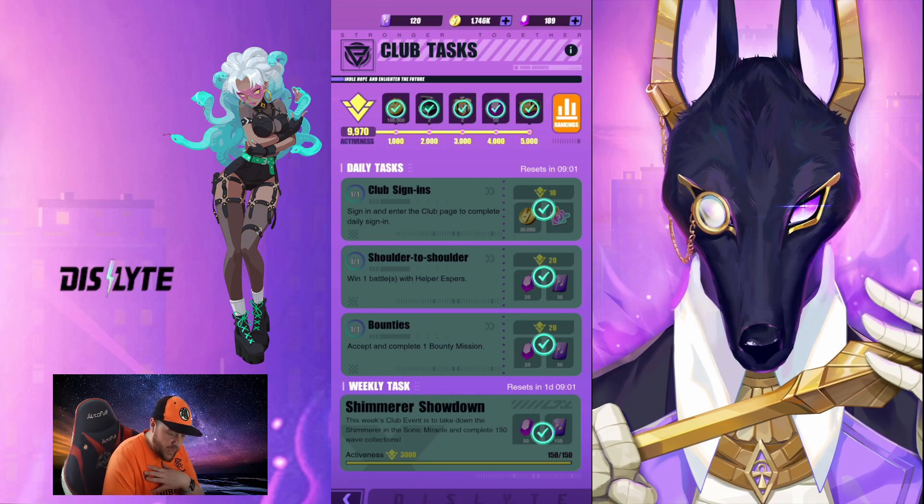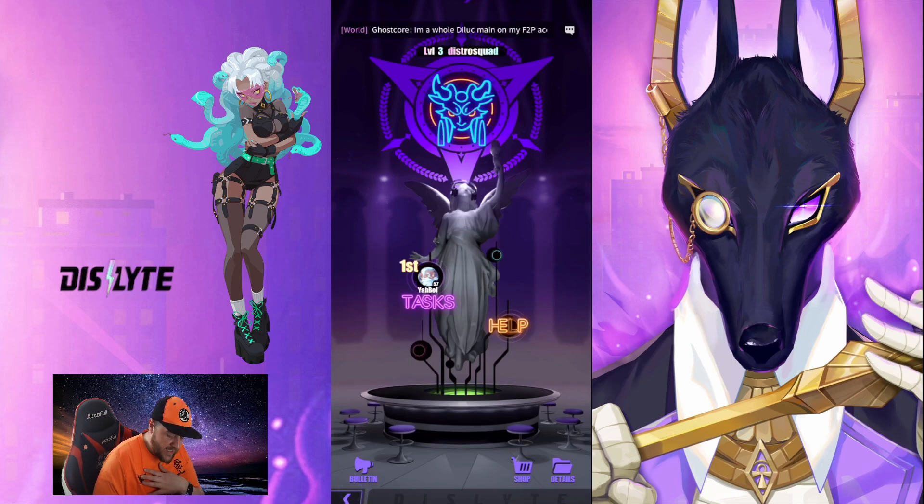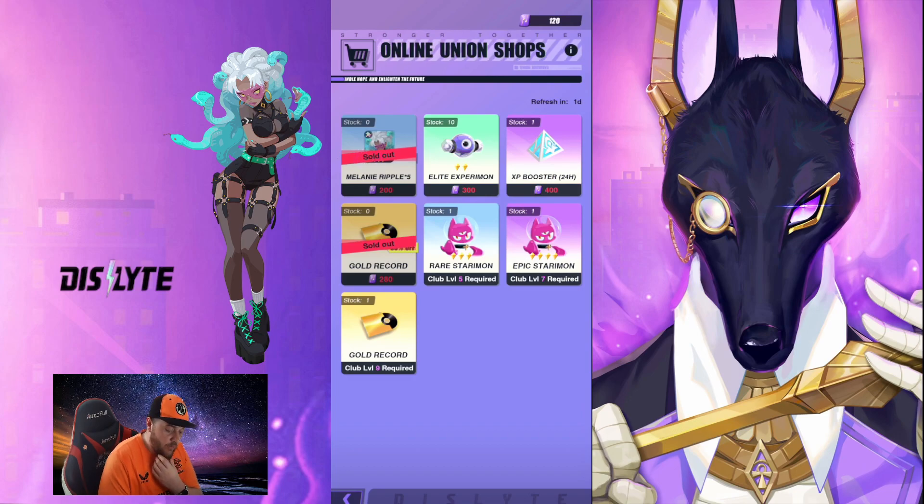For doing this you get club points, which give you access to the club shop. From the club shop you can get ripples for Melanie, XP boosters — which in the future will be quite important, but right now we have XP up so don't worry too much. You can buy gold records every time it resets, you can buy elite experience bonds, and when your club gets to a high enough level you'll be able to buy a second gold record. Making sure you've got a currency stash built up will help you buy these useful things later on down the line.